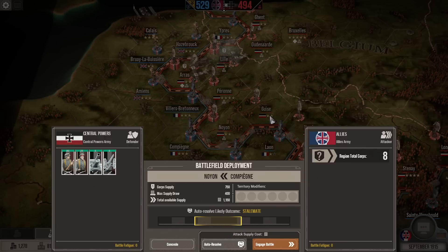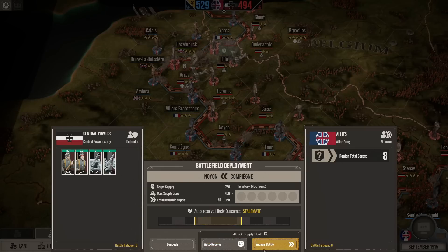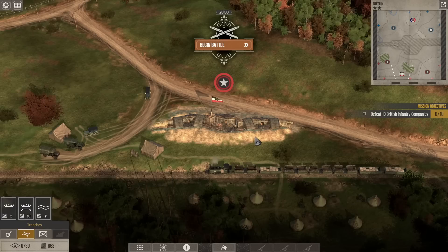It looks like the enemy wants to attack at Noyon out of Campania, so I think we're actually going to engage in this battle. I'm tempted to just auto-resolve because that doesn't cost supply, and it kind of acts more like a probing action. But if we think we can win a pretty decisive victory, it might make sense to fight the battle. I've been operating under the assumption that the enemy gets a bonus in gold and supplies. So I guess we'll fight the battle and see what happens.